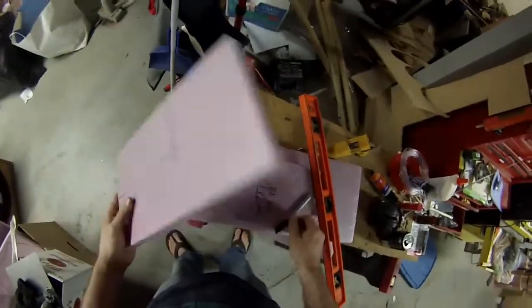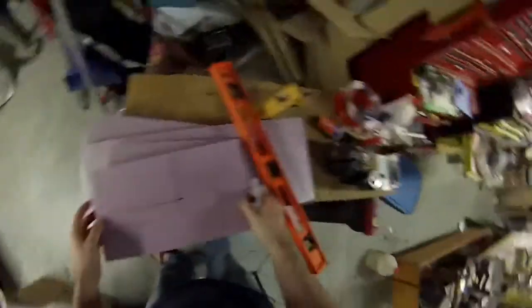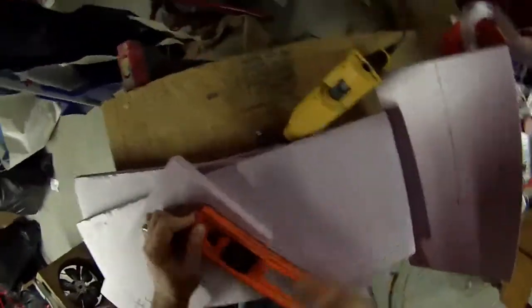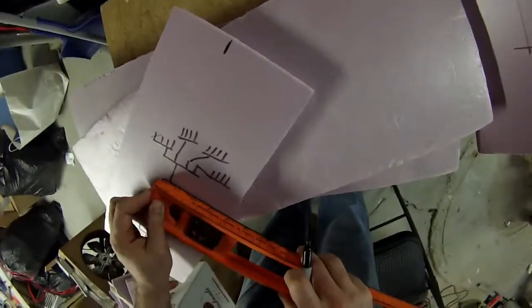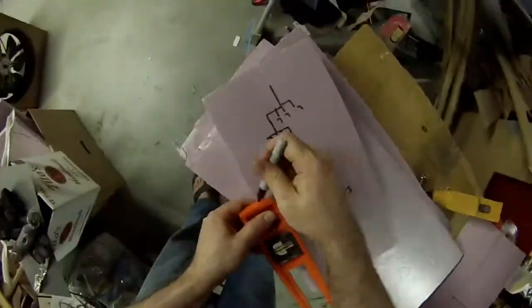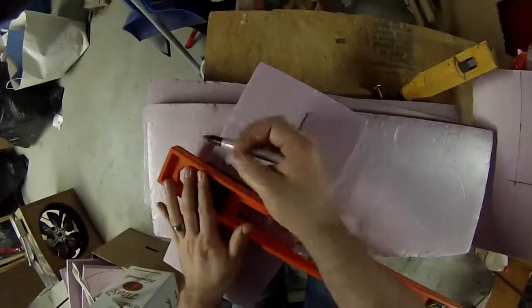If you're wondering what the squiggles are on the other piece of pink foam underneath there — that was an attempt. Both of those sides were attempts at wiring diagrams for a Daft Punk helmet rig that a friend of mine was doing. We were trying to work out some kind of diagram, but anyway — time to cut.